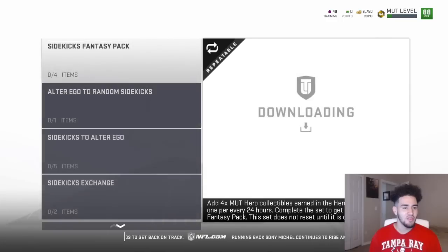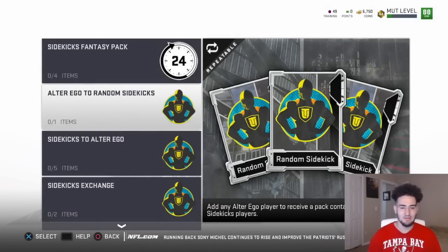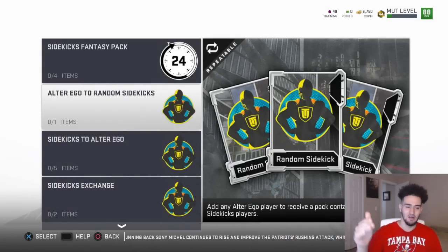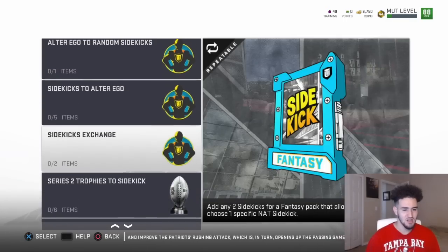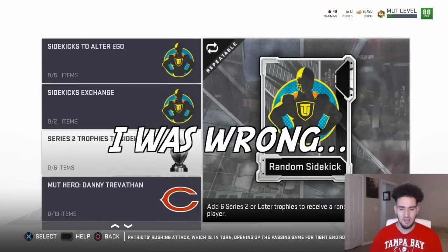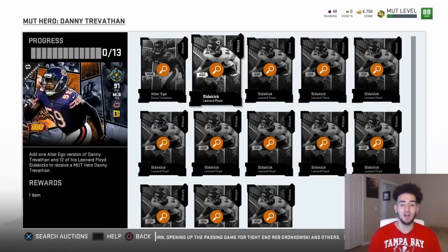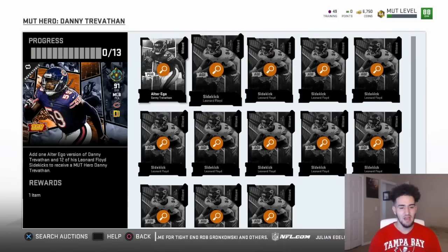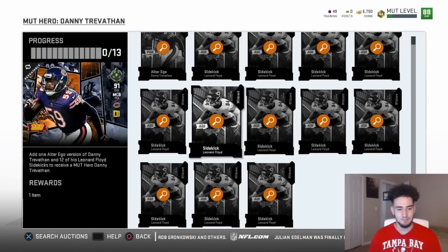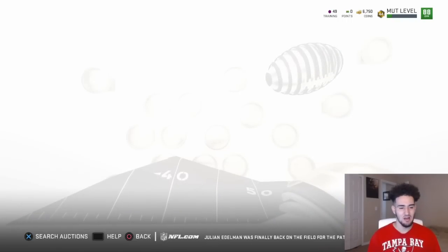The set sidekick fantasy pack is just to give you another fantasy pack. Alter ego to random sidekicks — I'm guessing alter ego is like the bottom tier, then sidekick, then the heroes. Going into one of the sets, Danny Trevathan is one. So alter egos are more important because you need the alter ego of the hero. You need 12 of the sidekick of that team's player and then you need the alter ego, which is going to be kind of tricky because you need that specific team's player — and I'm pretty sure that's how it is for every single one.